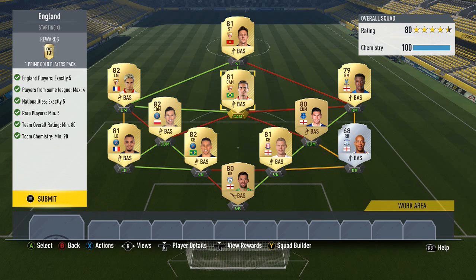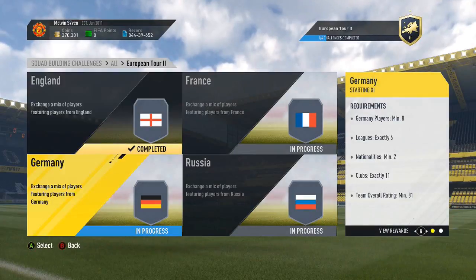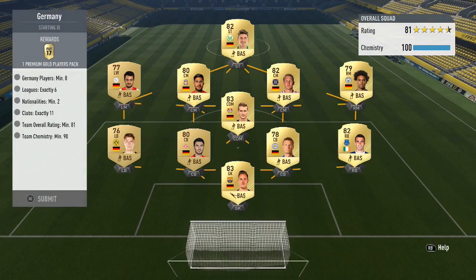Then we've got La Liga with three Sevilla players to give strong chemistry there, and then over in Ligue 1 we've got Nasri linking with Cazorla, and a couple of PSG players in Krychowiak and Marquinhos. Very easy, and if you follow that formula it should be fairly cheap.